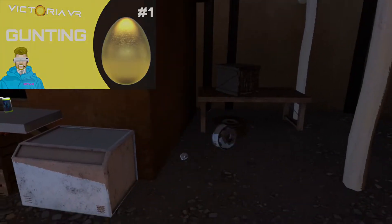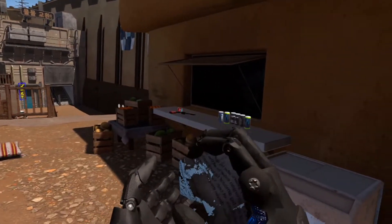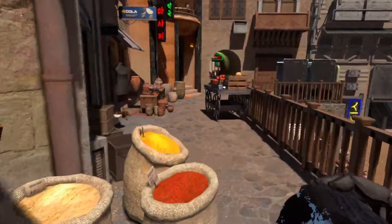Number one on our list today are these bits of paper. As you can see here, this is the first one and it is the only one that we can pick up and interact with. I'm not sure why this is, but these are dotted around inside the big market and I will show you where they all are.